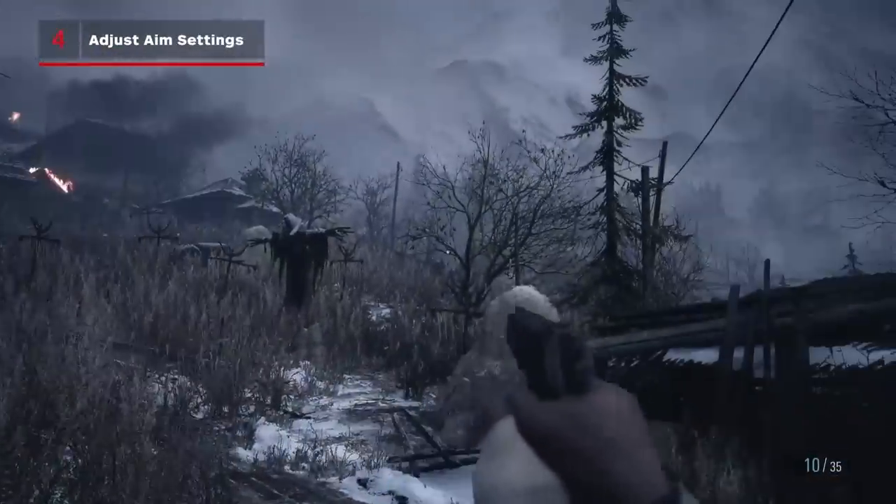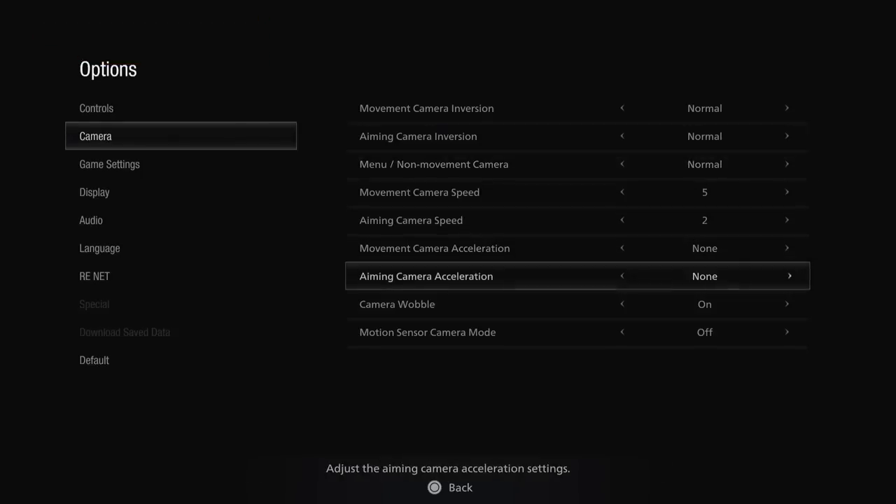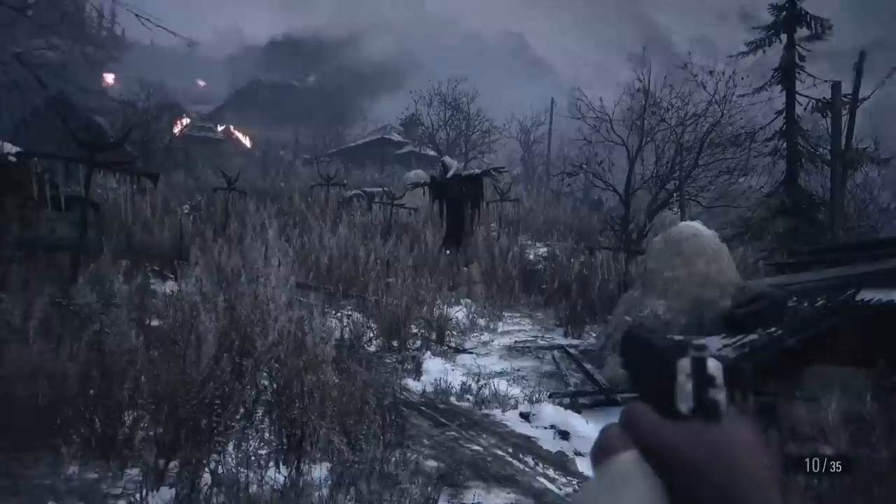If you're having trouble aiming, try adjusting the settings for camera and aim acceleration in the options menu. It will feel different for each person, but we found that turning it all the way off makes aiming accurately much easier.